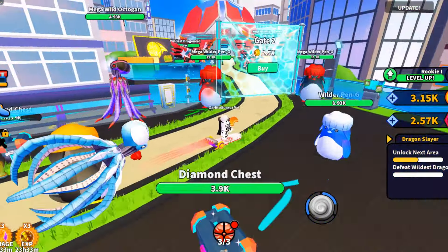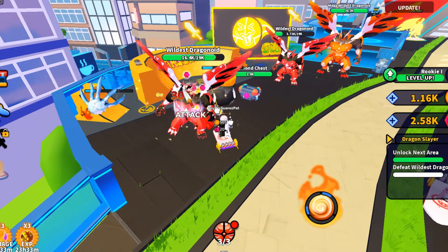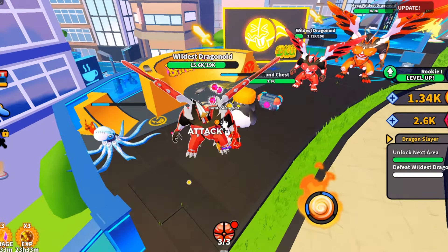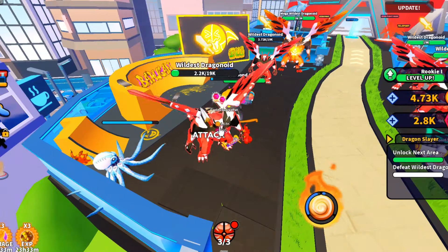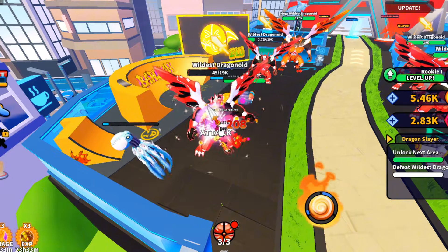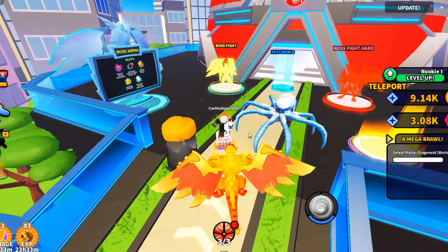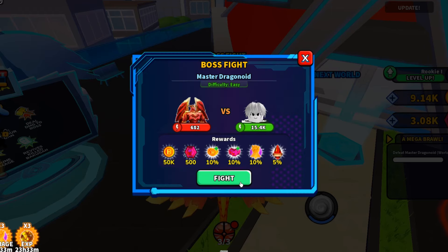Now let's kill the enemies on gate one so we can get enough coins and buy gate two. Now time to buy gate two. My Bakugan doesn't have good enough damage. And now it's time to kill the boss in gate two so we can teleport to Aquatic Clan World.